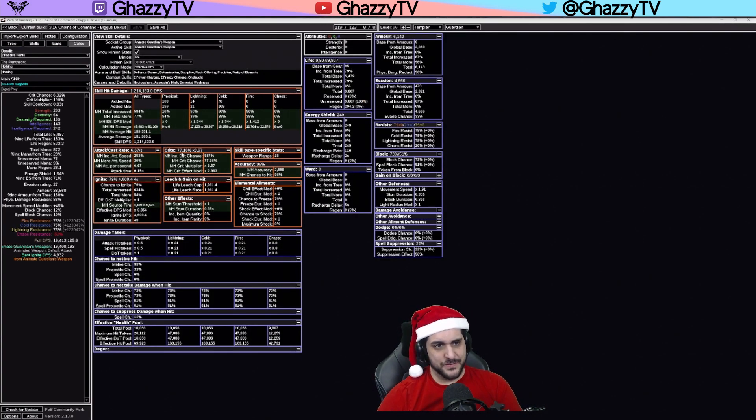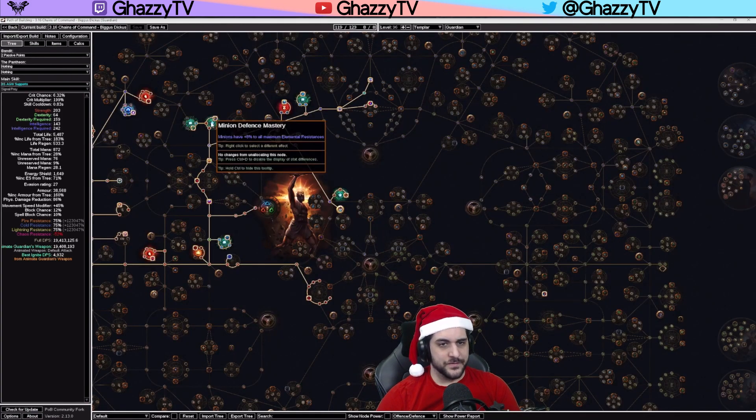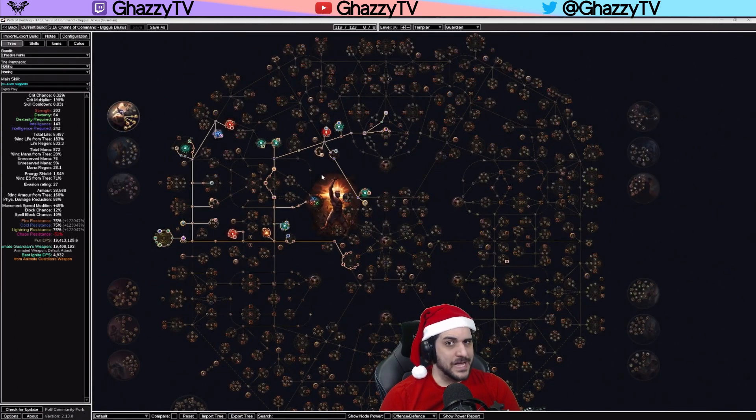In this POB, minions have 77% crit chance. We're using a Void Forge weapon, targeting penetration of elemental resistances versus cursed enemies. What's really good with this style is that Simulacrum, pure Breachstones, and similar content often give enemies a ton of extra resistance to one elemental type. Since Void Forge deals random fire, cold, or lightning hits, only a third of your damage is affected by that extra resistance — two-thirds of all attacks still bypass it — allowing you to always maintain a very high damage output.